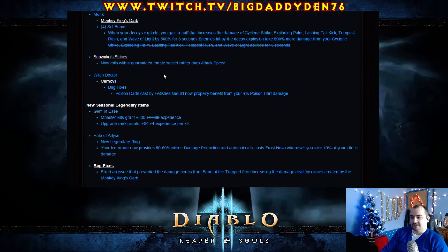A Witch Doctor change! Carnevil bug fix — poison darts cast by fetishes should now properly benefit from your plus poison dart damage. Does this mean Carnevil can actually be viable now? You can normally cap out around 35-36 with Carnevil at the moment in greater rifts. So you can actually benefit from poison dart damage — you'd have to do a 30-30 fetish army poison dart build. That's interesting because I do like the Carnevil build but it just didn't have the DPS to really punch it. You can actually use their poison now — 23 fetishes with an extra 30% poison damage. That's a lot of damage, especially in group play.